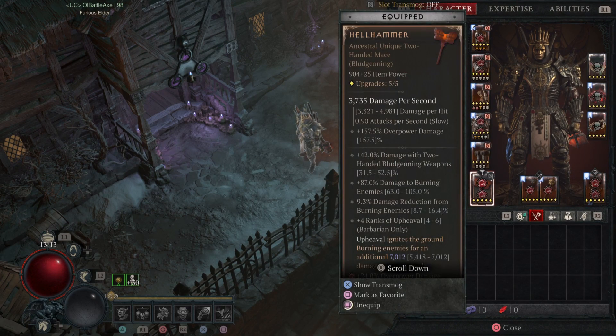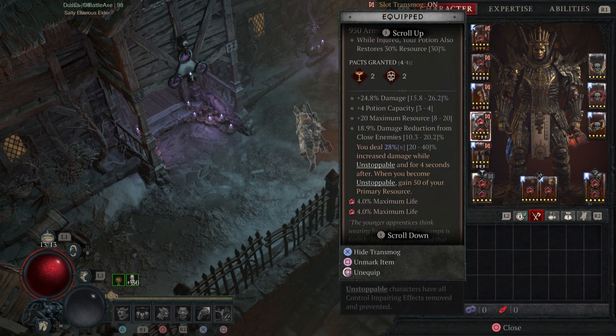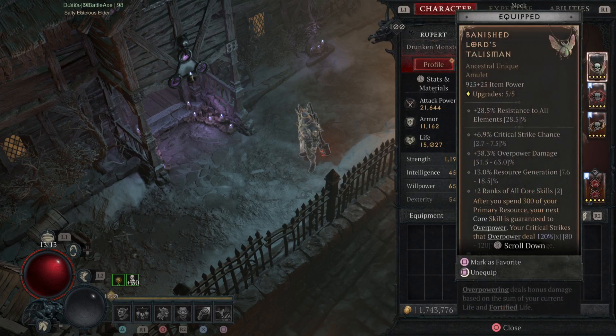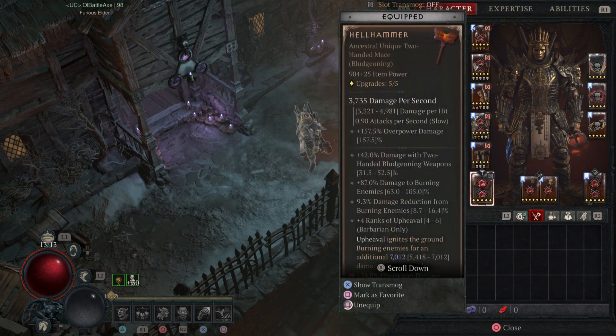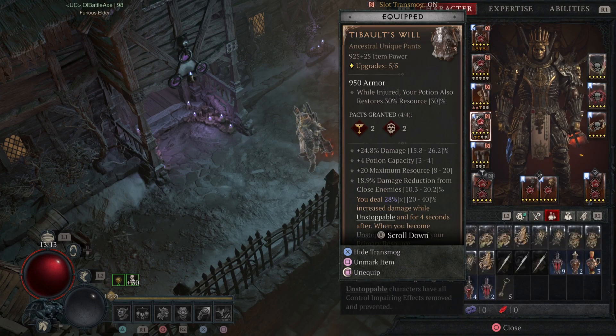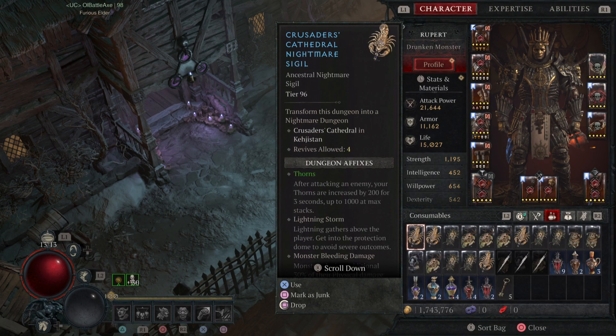What really makes this build shine is this piece right here. Without this piece I'd suggest you follow my other upheaval build — you could just add these two uniques and the actual mace. But if you have this piece you can play it differently and it's pretty cool. Let's show off a dungeon — the highest one I have — and give it a try.